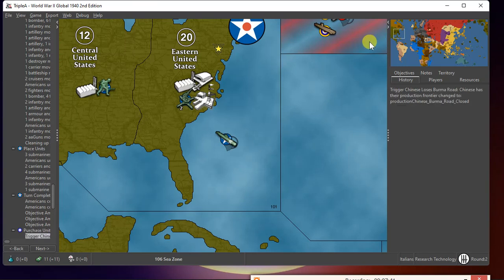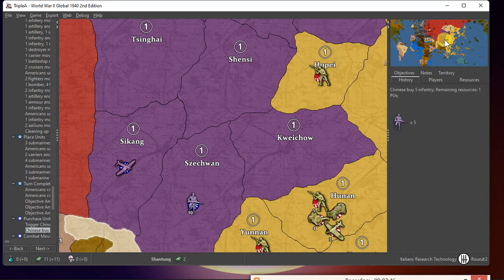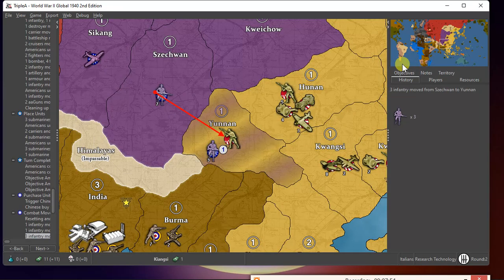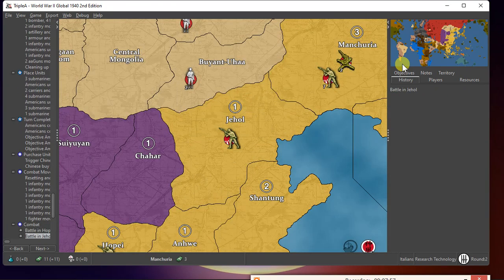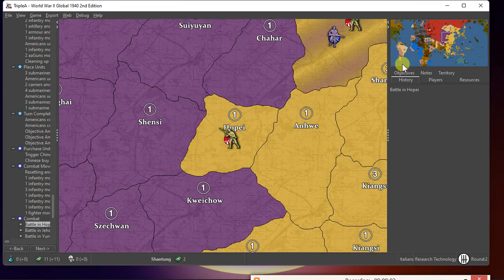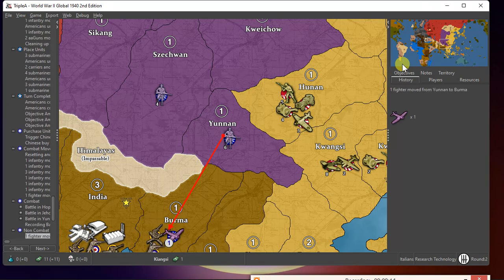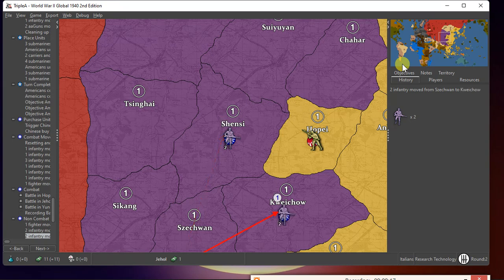Then we move to China and decide to do some risky stuff. I decided afterward it wasn't a great idea, but I did some single attacks. Captured Yunnan again — one succeeded, one failed. Jehol failed, Yunnan succeeded. I placed my fighter in Yunnan and two units in Shenzhen.